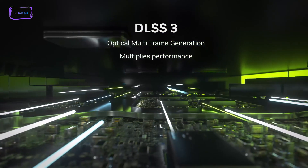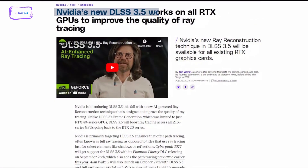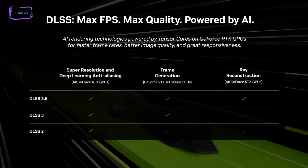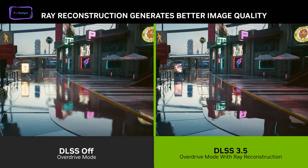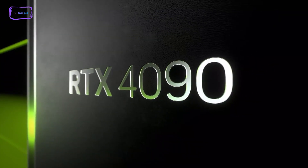As we already know, Frame Generation is exclusive to the 40-series RTX cards, and now that Nvidia is saying DLSS 3.5 will be available on all GPUs, how will that work? DLSS 3.5 includes all three AI features mentioned earlier, but RTX 20 and 30-series cards will only support AI Upscaling — Ray Reconstruction and Frame Generation will still be exclusive to the 40-series RTX cards.